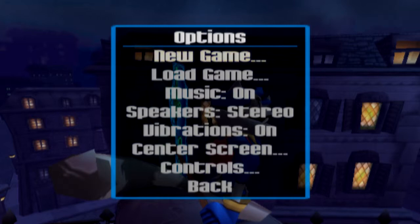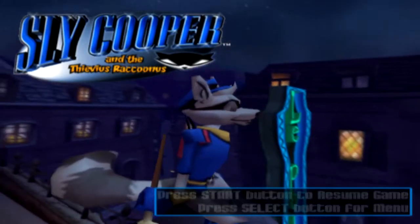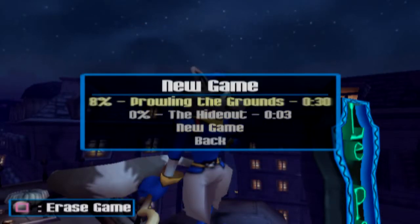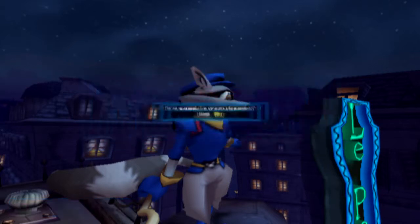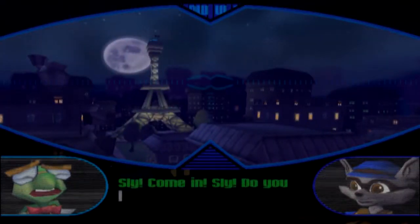Normally, if you don't have any save file, you can just press the start button and you'll start a new game. However, because I have tried out some of this stuff just to check if it works and if it's fast enough, I do have a few files. So I'm going to delete this one — erase it. Now we're going to start this and we're greeted with the binocular cutscene.